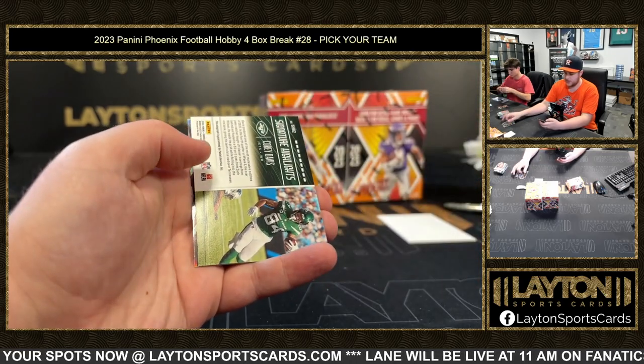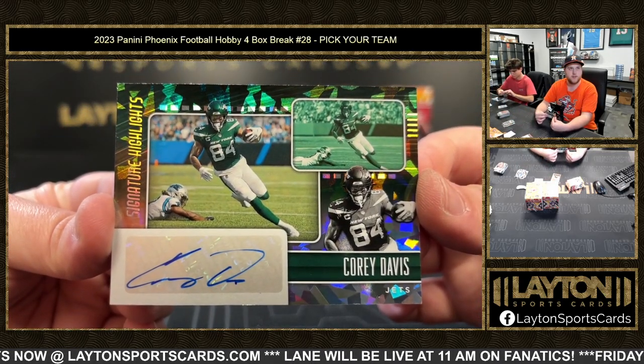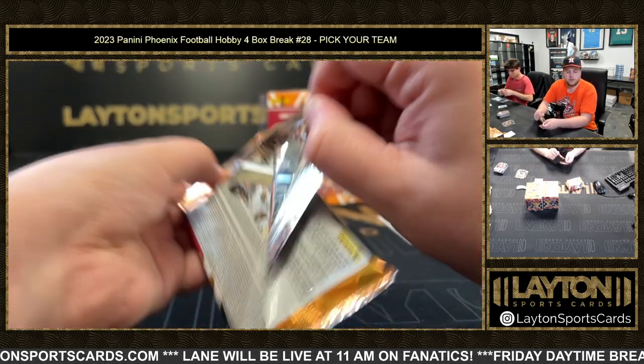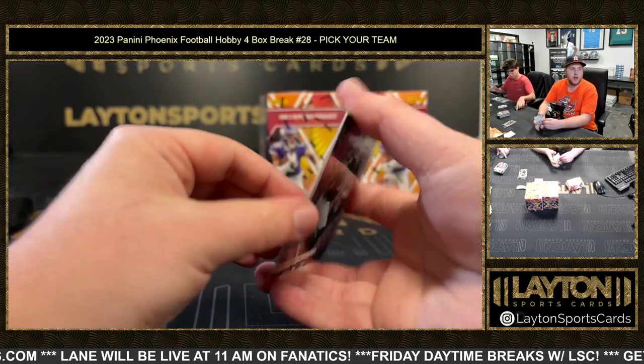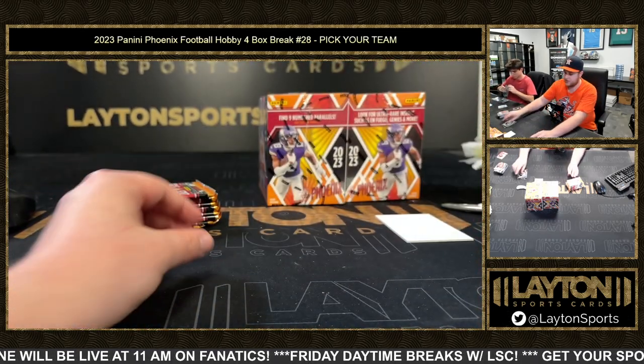Riley Moss. Corey Davis — Signature Highlights for the Jets on the auto. That's New York. And Christian Kirk hot routes. Silver Kelly Ringo. Chris Olave pink, 2 at 175. And Chris Olave base.